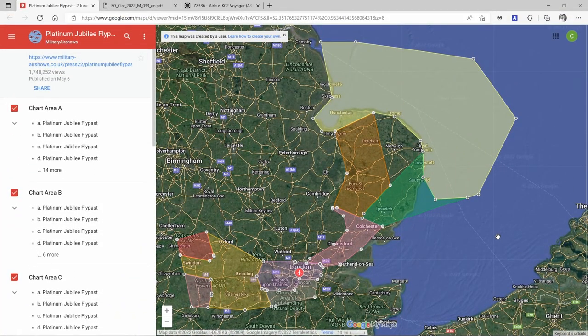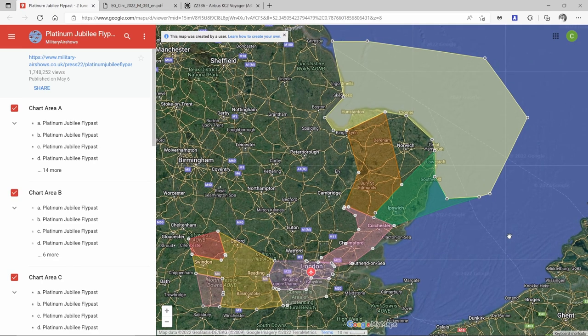Here I have a representation on Google Earth — credit to Military Airshows for producing this — showing the airspace flying restrictions for the Platinum Jubilee Flypass. The large area to the north and east is where most aircraft held, waiting to start flowing down the route towards Buckingham Palace. There's also another route past Bury St Edmunds, which I believe the F-35s used to meet up with the A330. We're using a hold very close to Southwold, partly to keep the video shorter.